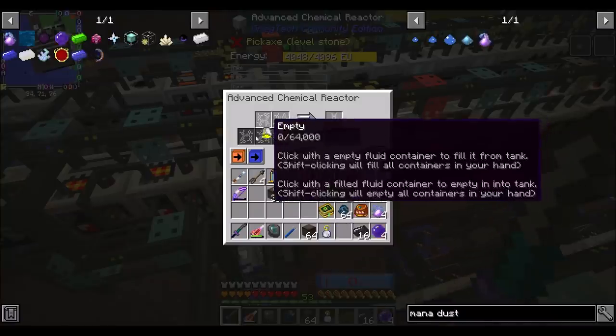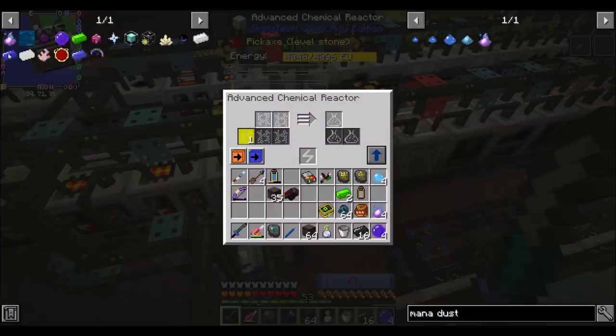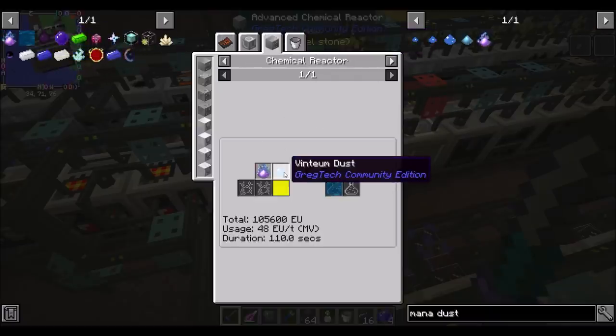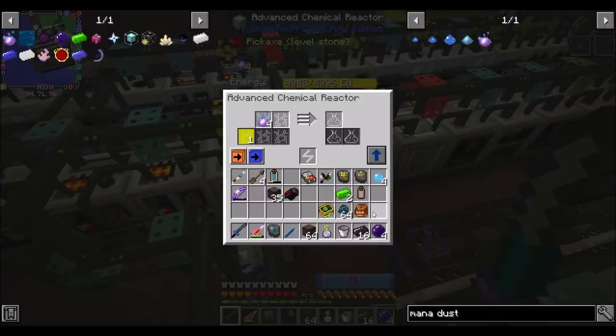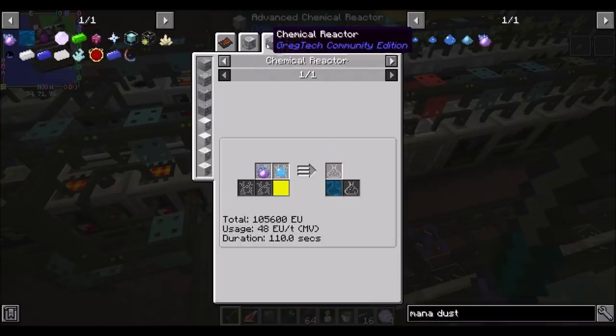This one looks doable. Alright, so I want some deuterium in there. And what am I making now? Mana dust. No, I'm making primal mana, which is ventium and mana dust. Mana dust and ventium. Hooray! Primal mana, here I come.